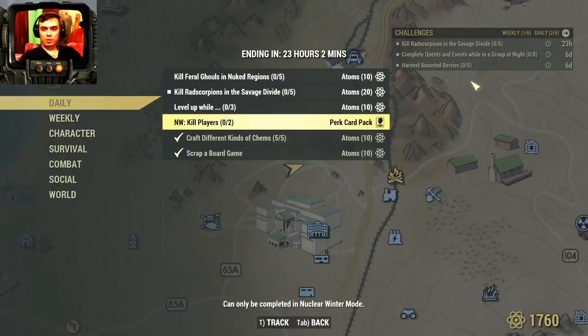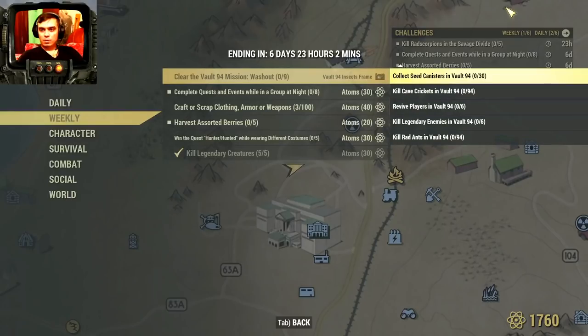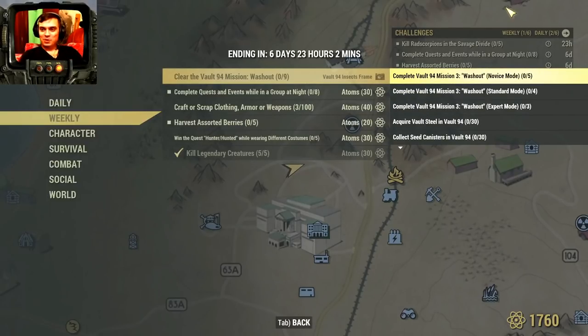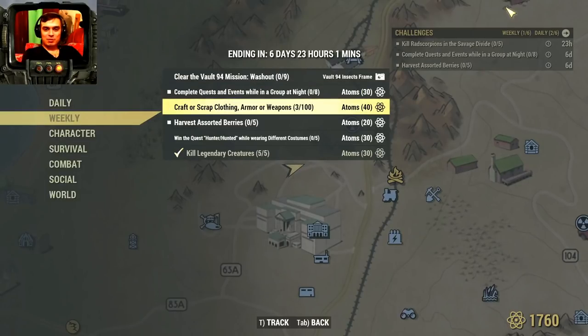For the weeklies: vault mission — we have Washout and Crickets. The Washout/Crickets vault is a really nice one to get a lot of acid. For the holiday gift challenge, I'm not sure I'll do that one. Then complete quests and events while in a group at night, eight times, for 30 atoms. Craft or scrap clothing, weapons, or armor — you'll 100% do this if you just loot and scrap everything, or craft 50 throwing knives and scrap them for 40 atoms.